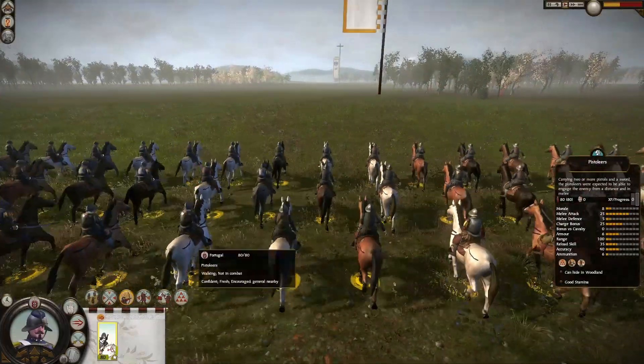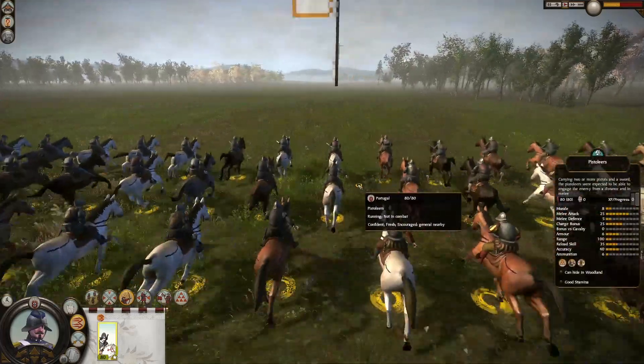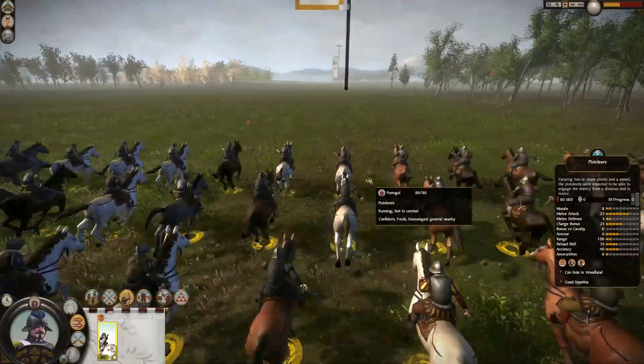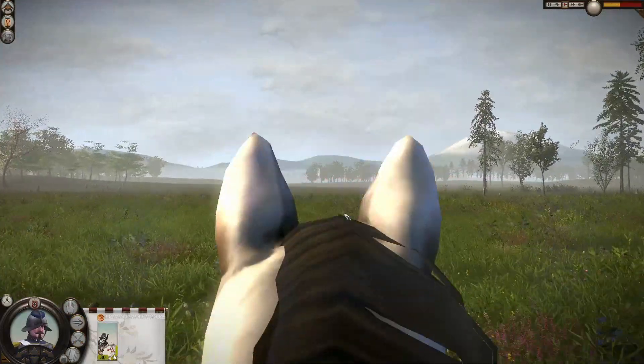Our pistoliers will have to get really close and that's going to be a detriment because the Tanegashimas have three times our range — they might just kill us before we even reach them. But if we reach them with enough numbers, one volley might be enough to break them. Being a hero unit could really work against us, so let's see how it goes.